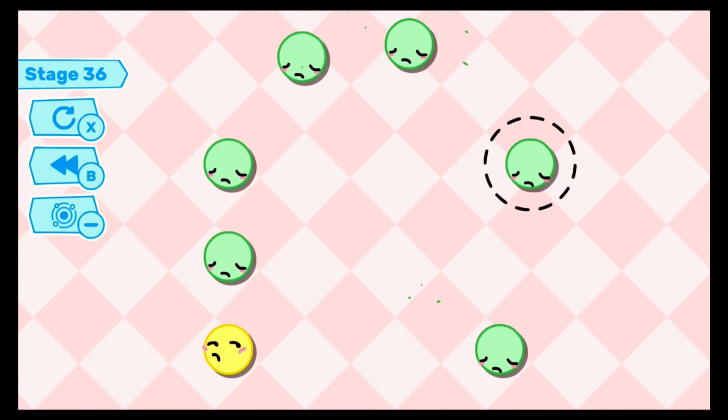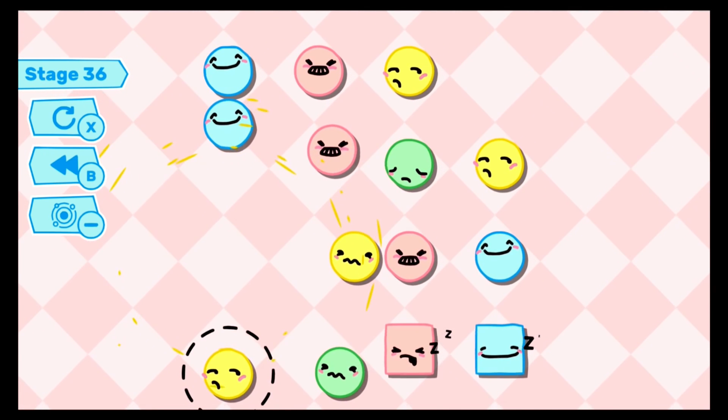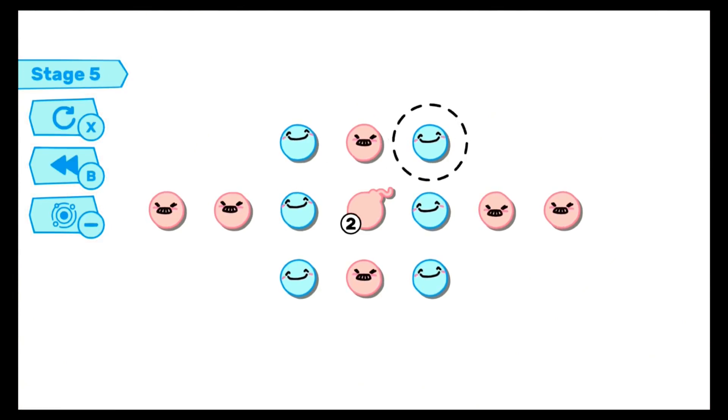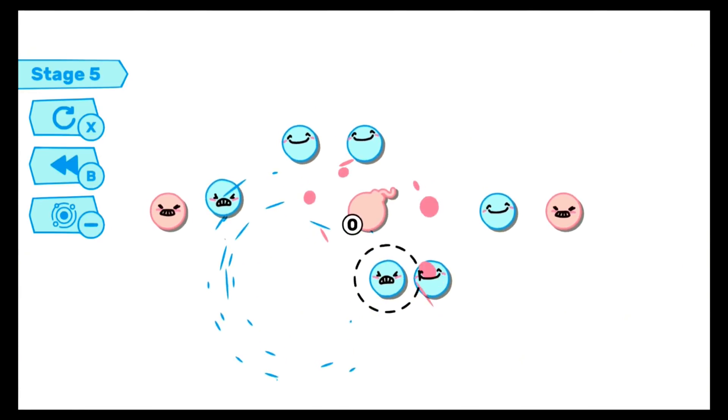The game of course quickly ramps things up and new gameplay mechanics are introduced, including sleeping Yusos that you will need to hit once to wake them and a second time to clear them, as well as things such as color bombs that will change any adjacent Yuso to their color after a set number of turns, as well as a few other different things.